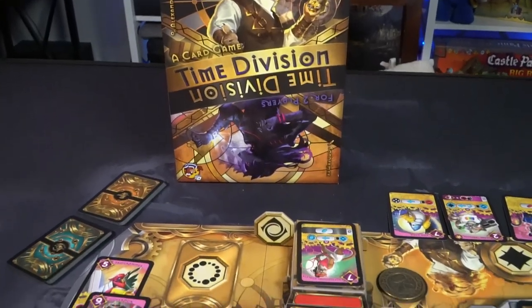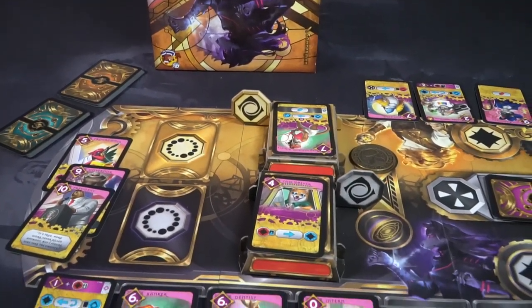Hey guys and welcome back to another Unfiltered Gamer board game review. Today's game up on the tabletop is Time Division by Heidelbar Games. This is a two-player game that takes 20 to 60 minutes depending on how many eras you're going to play, and it's for ages 12 and up.